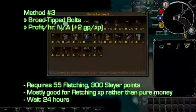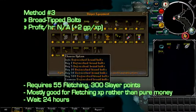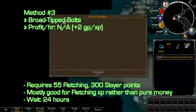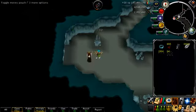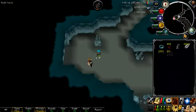Now I'm going to show you Broad Bolts. These aren't really great money, but the reason I mention them is because they're a good way to make a little money while fletching and get somewhat fast experience. You need 300 Slayer Points to unlock the ability to fletch them, and you can buy 3,000 unfinished bolts from the Slayer Master each day. All Slayer Masters are universal, so you can't go between them. I just thought it was nice fletching XP.